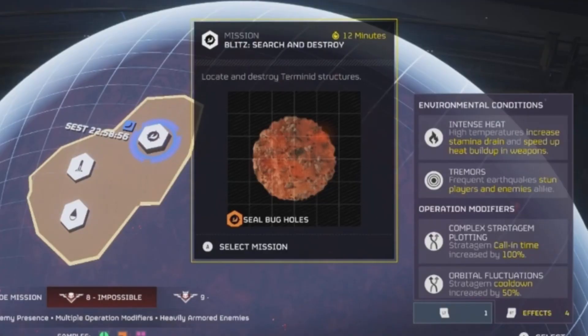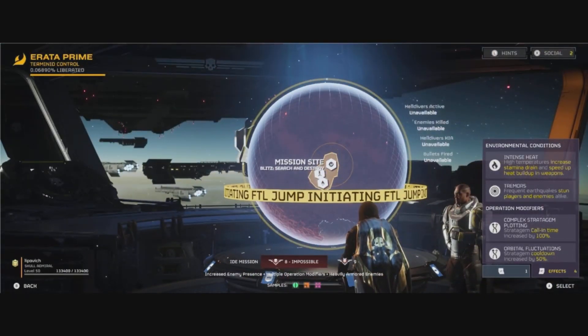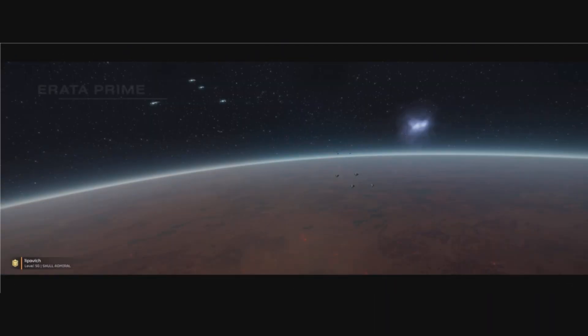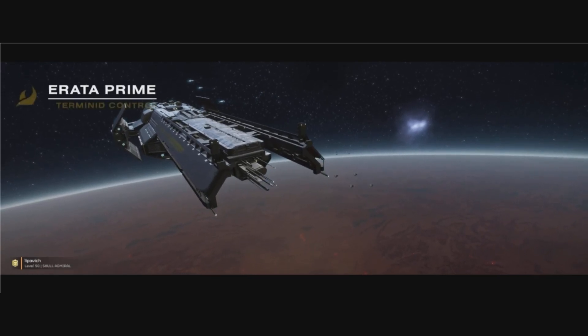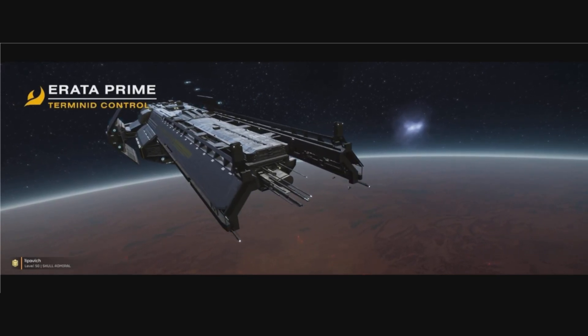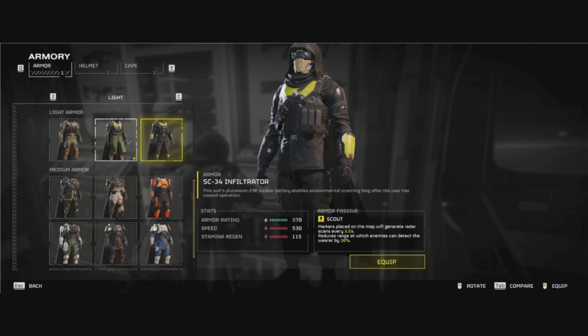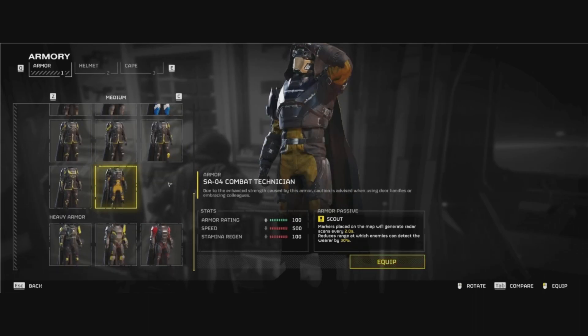It changes a little bit when you start getting familiar with what the super sample spawn tile looks like on the mini-map — I even had a problem with this on this run. But eventually you get to the point where you can spot it on the mini-map. I run scout armor so I can get the reduced visibility.